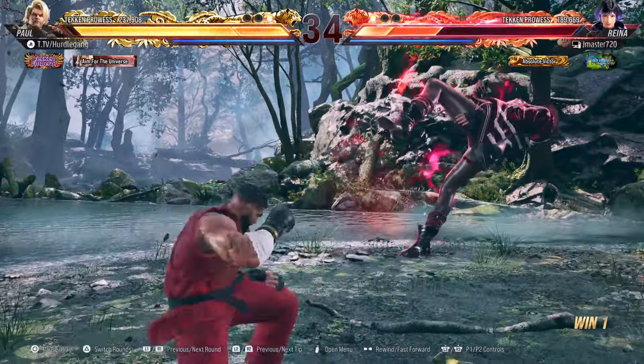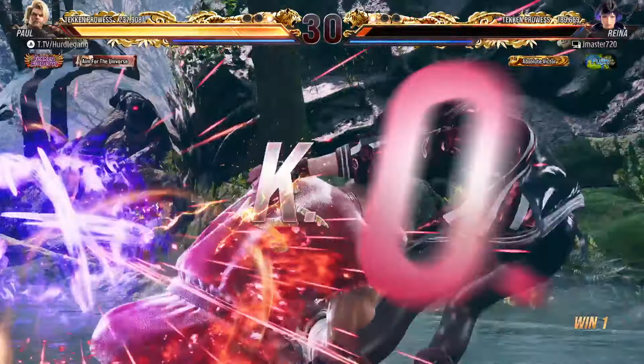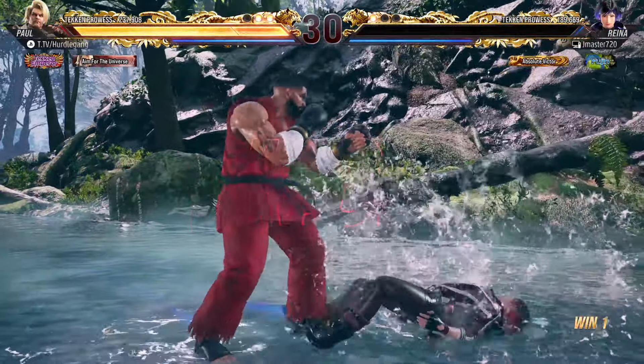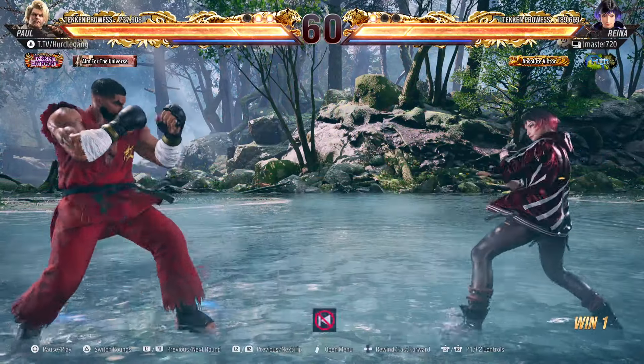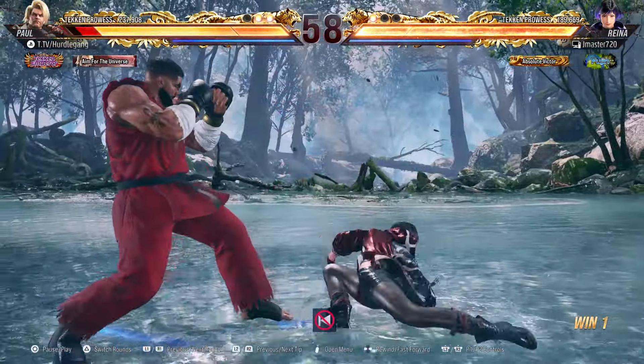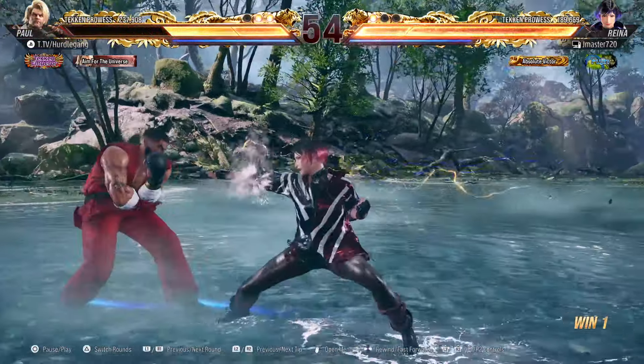So after being plus nine, you obviously have a good window to do a move and your opponent kind of has to respect it. And if they don't want to respect it, I mean, that's on them. But the idea really is to do the grab a minimum of two times.